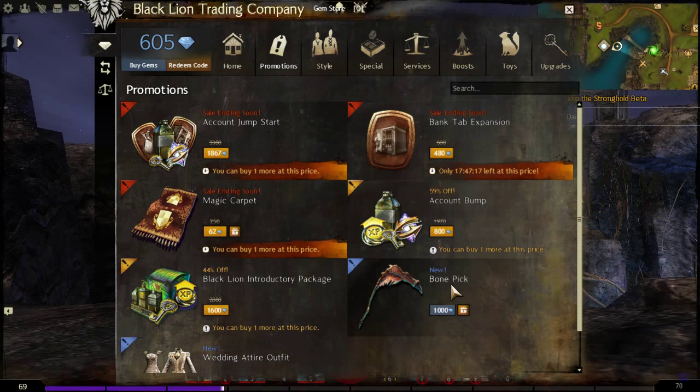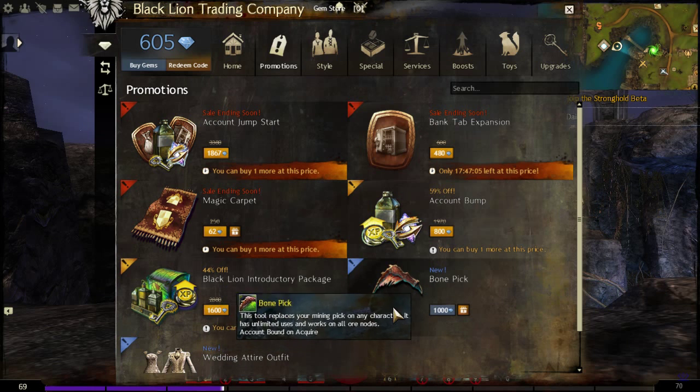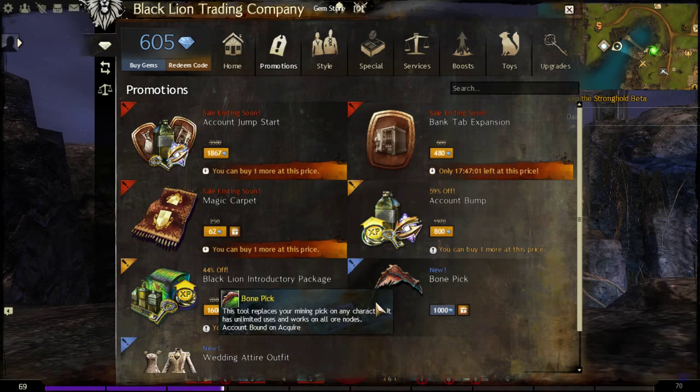The Bone Pick is just normal price, 1000 gems. If you missed out on the Watchwork Pick from yesterday, well, that was the better one — unless you like the look of this pick, it fits a theme, or you just like to pick that kind of thing. Otherwise, just wait for the Watchwork Pick to come back on sale.